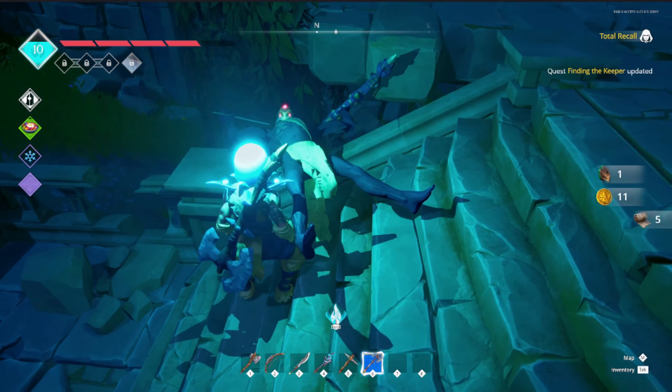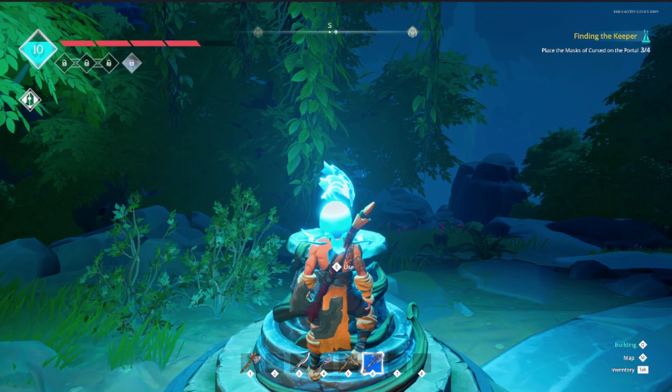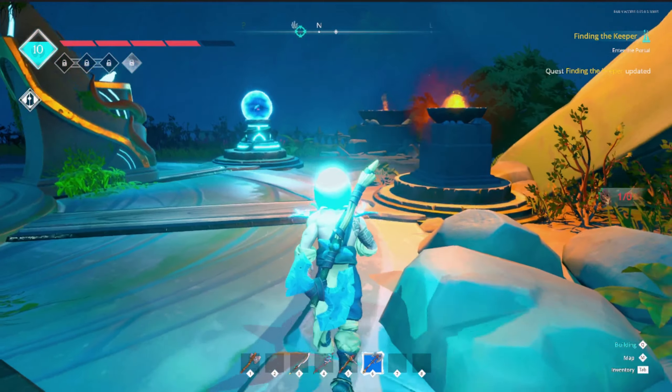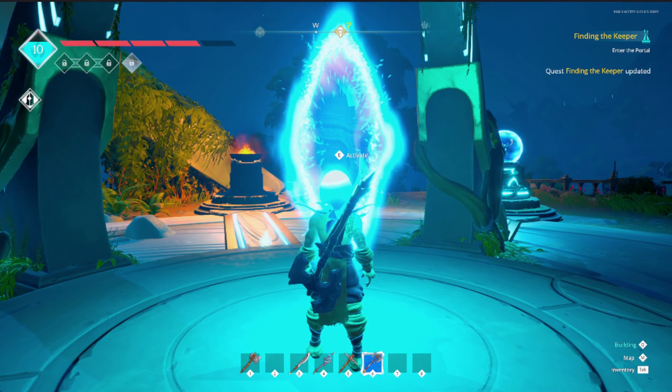We're getting ready to go to the last boss, which requires a solid essence. Then you get that mask, you take it back to the faceless bound, switch it out, and it'll activate it.